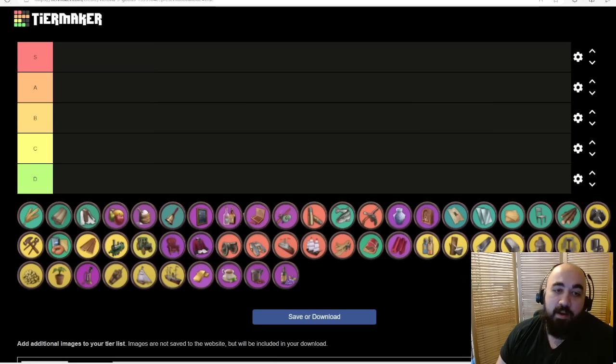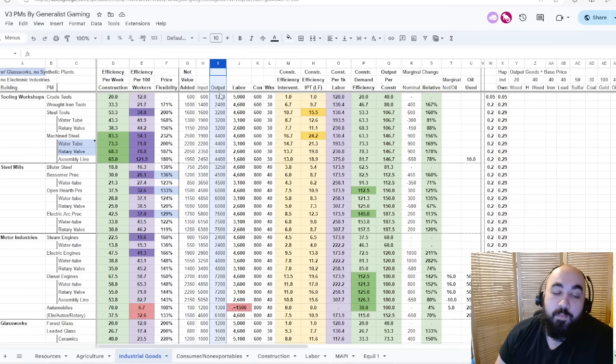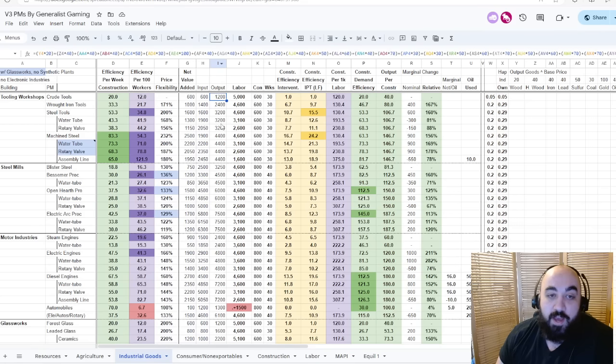One of the reasons why rating stuff on a tier list is so hard is because different things will be valuable at different points in the game or depending on what you care about. In certain contexts, agrarian goods will actually be really good, but in most contexts they tend not to be. The main heuristic for the spreadsheet is we're taking the output — the value of all goods output by the PM of the building — and multiplying them by their base cost to get the output value.